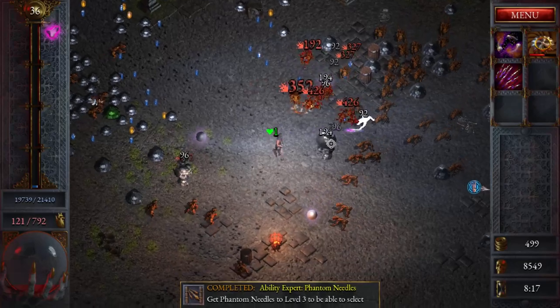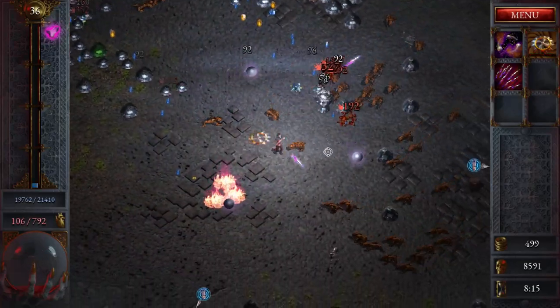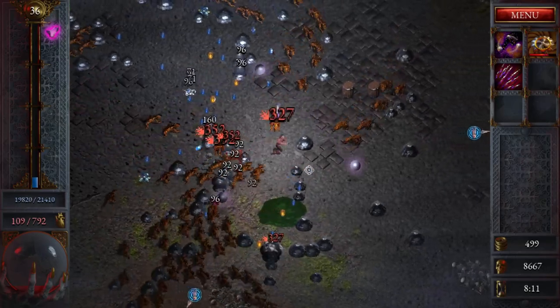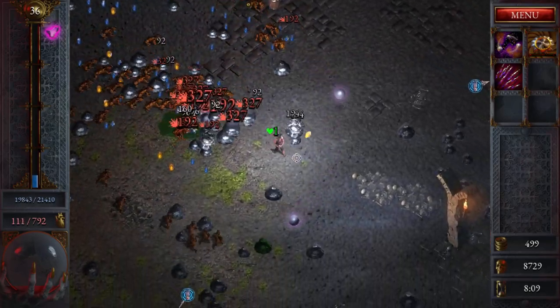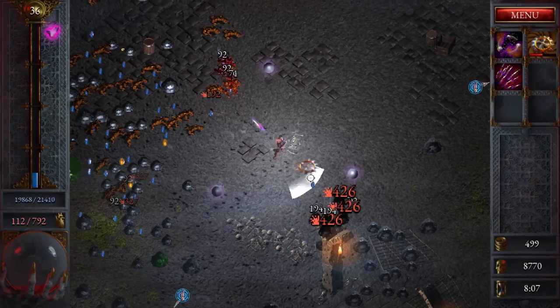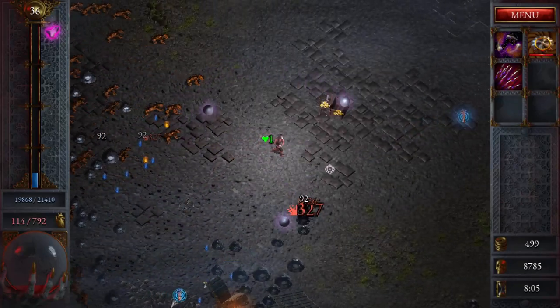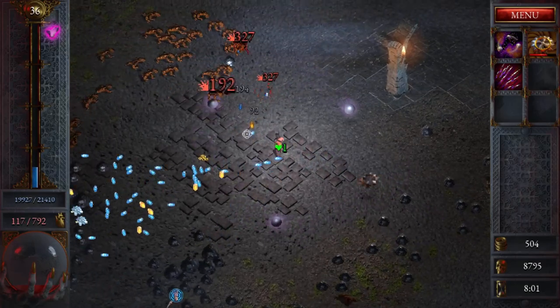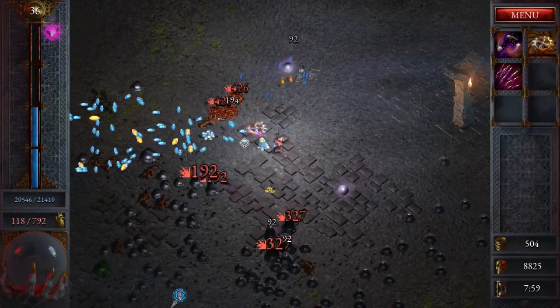Plus damage - let's take that. The Phantom Needles have been absolutely helping me. I think I would have died already if I didn't have them. 110 HP - this doesn't look good. It does not look good, but there's the magnet. Just grab it, let's not wait. Let's get as many levels as possible.